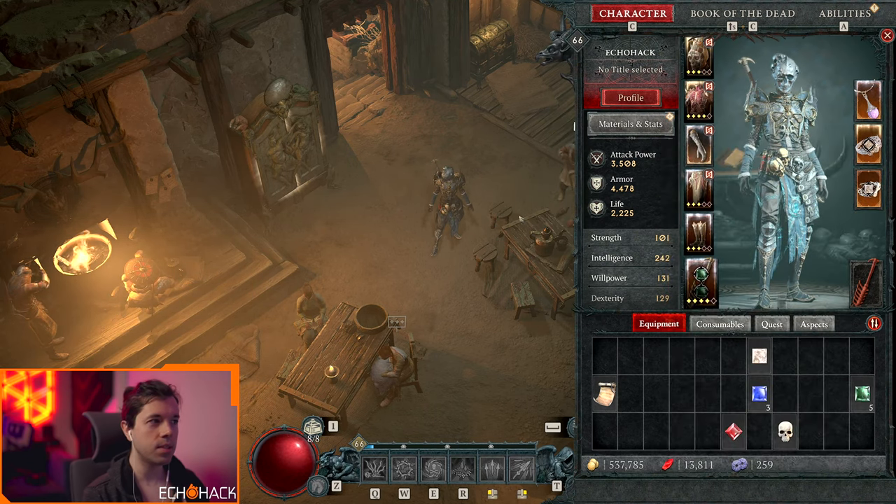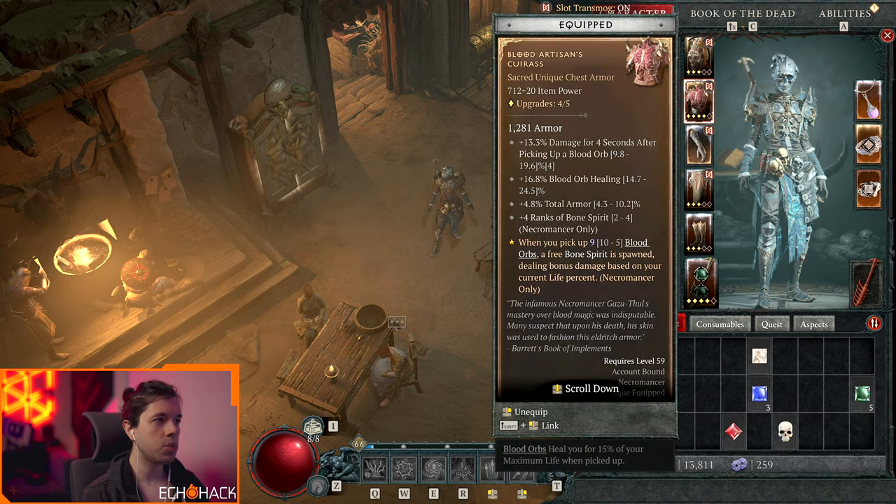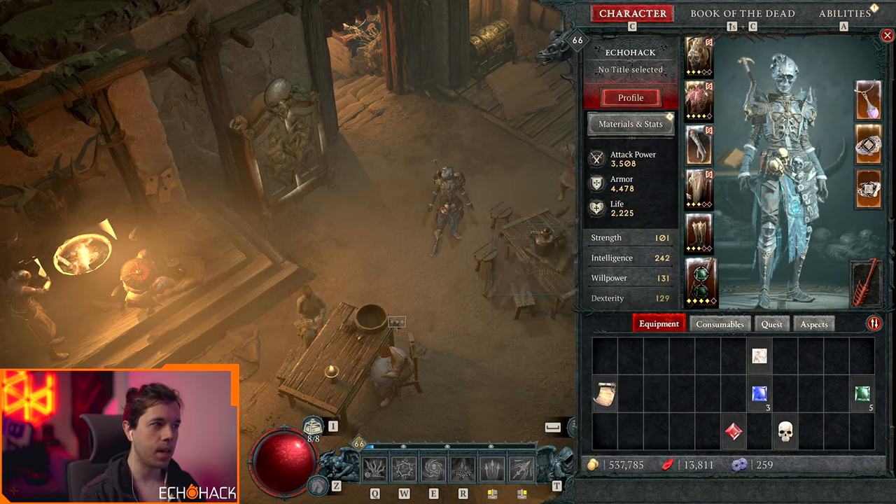There are a couple of other pieces that make this build really interesting and viable. The first is the Blood Artisan's Cuirass. With the Blood Artisan's Cuirass we get four ranks of bone spirit — that can roll up to four by the way — and we also get this ability: when you pick up blood orbs, a free bone spirit is spawned. So we can actually get free bone spirits while we're restoring our essence and manually cast them all at the same time.